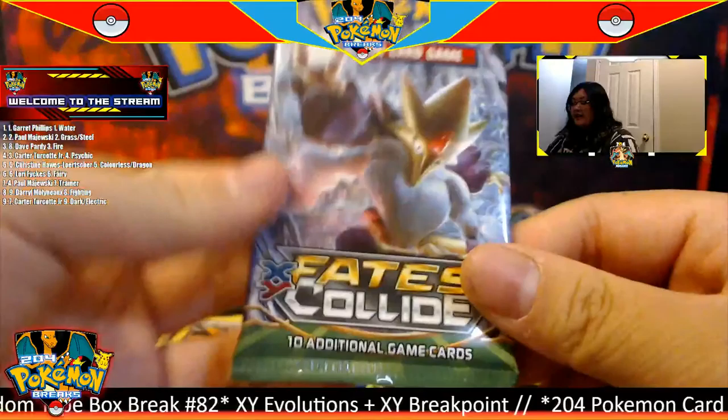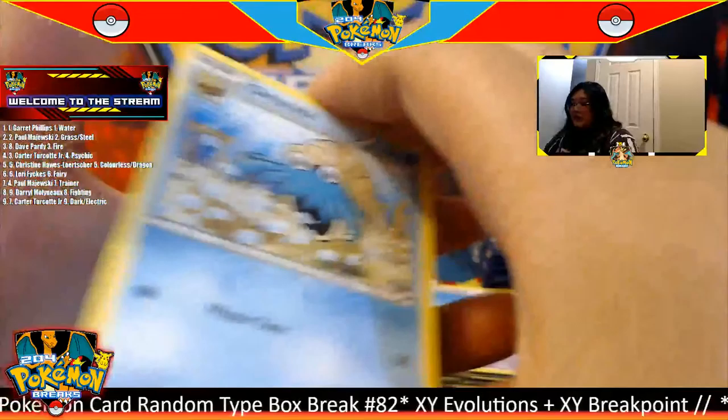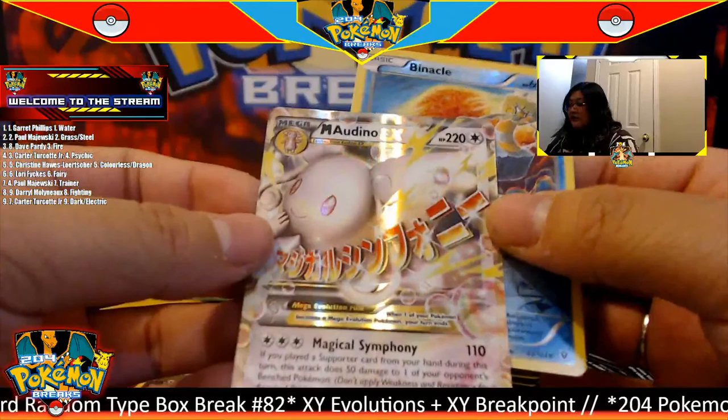That hollow Ampharos is really nice. Three to the front, a Drifblim to start, and for this pack we have a reverse Swablu going to the dragon type, and for the rare we have a hollow Xerneas going to the fairy type. Beautiful — two beautiful cards going to the dragon and fairy type. Moving on to XY Fates Collide.